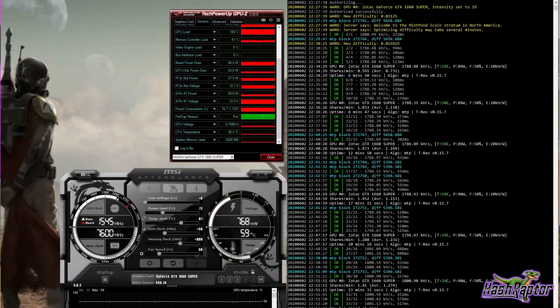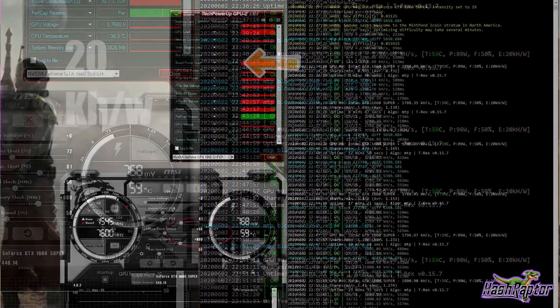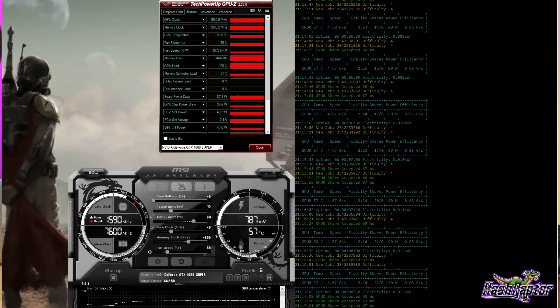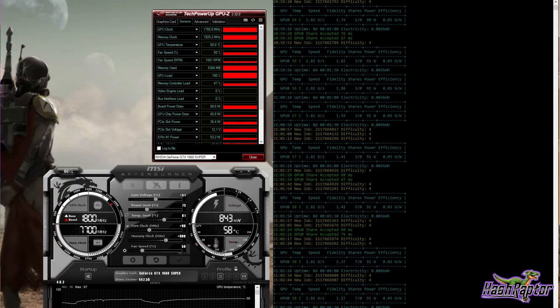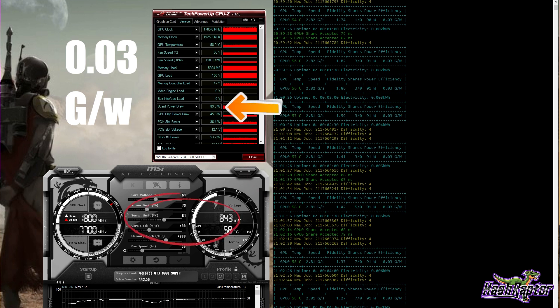We tested Zcoin using T-Rex version 15.7, getting very impressive results at 1.8 MH/s and 20 kH/s per watt, tested at 88 watts using plus 50 on the core clock and plus 800 on the memory. We were able to crack 2 MH/s when pushing the card above 98 watts. For Swap, tested using Gminer version 2.09, we saw results around 4.67 graphs per second at 0.05 graphs per watt, with Afterburner set to 72% TDP at 87 watts, with zero on the core clock and plus 800 on the memory. For Grin, also using Gminer 2.09, we hit 2.8 graphs per second and 0.03 graphs per watt at 73% TDP at 89 watts, with plus 80 on the core and plus 900 on the memory.